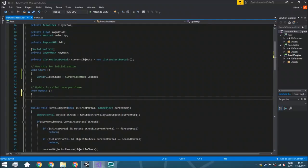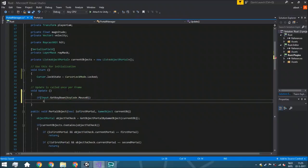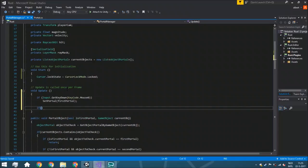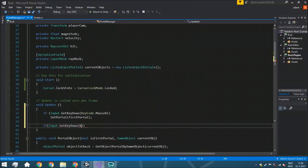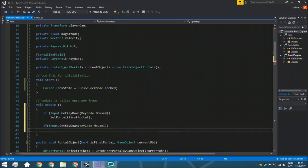So in the Update function, we are going to do two if statements. The very first one is input dot get key down, and we're going to have here a key code mouse zero. Then it will set the portal and it's going to be the first portal. We also have an if statement for the other mouse button and it will set the second portal. The reason we are doing get key down is to make sure that you don't hold the button and spam portals everywhere you look — which is kind of annoying. So you have to press again if you want to place a portal.